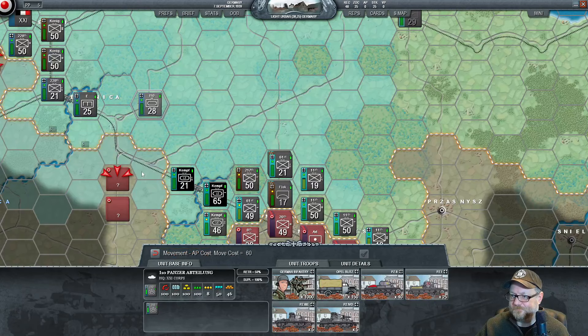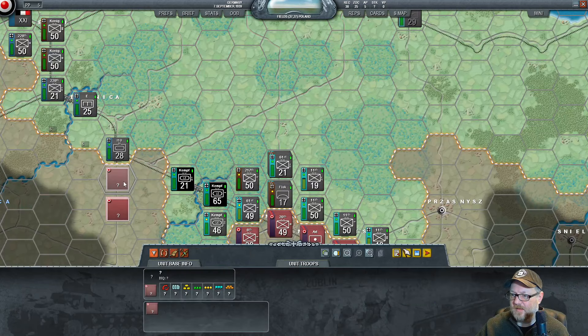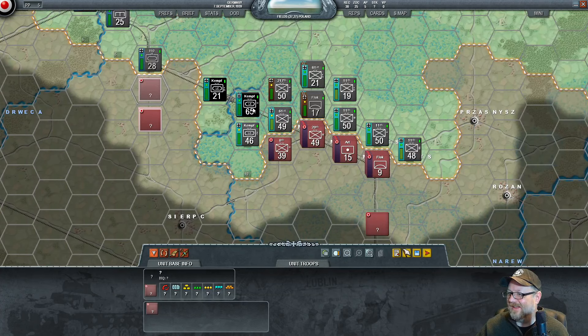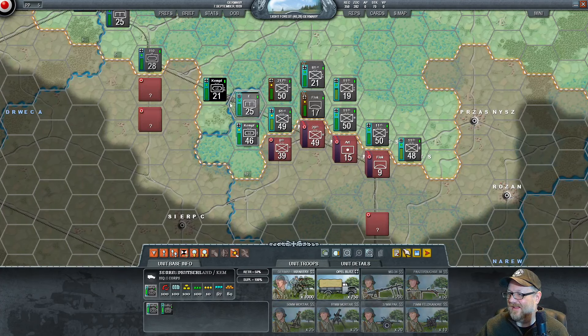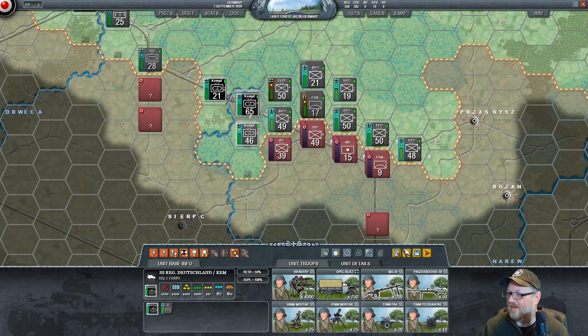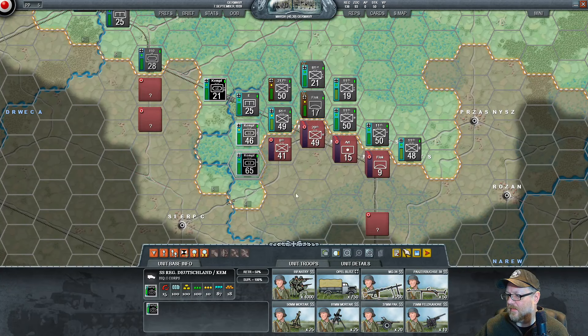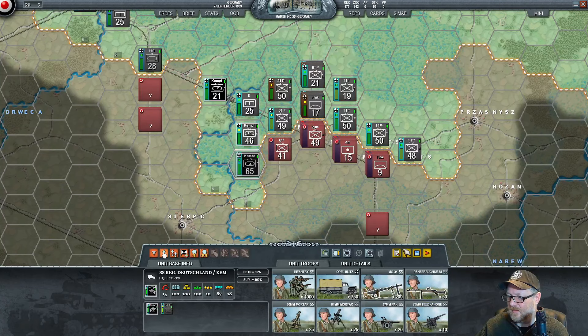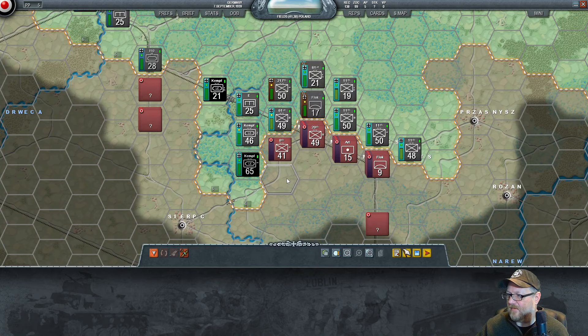Let's get our artillery up to the front. Fix this bridge easily enough. That belongs to these guys — no, it does not. Let me see if I can get around behind. We've got 2 49s — I think that's worth it. We'll work on that for next turn.